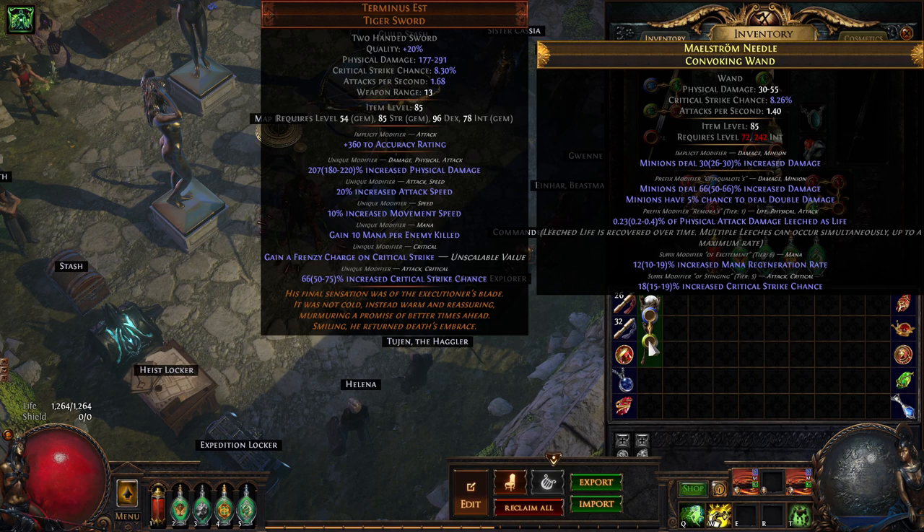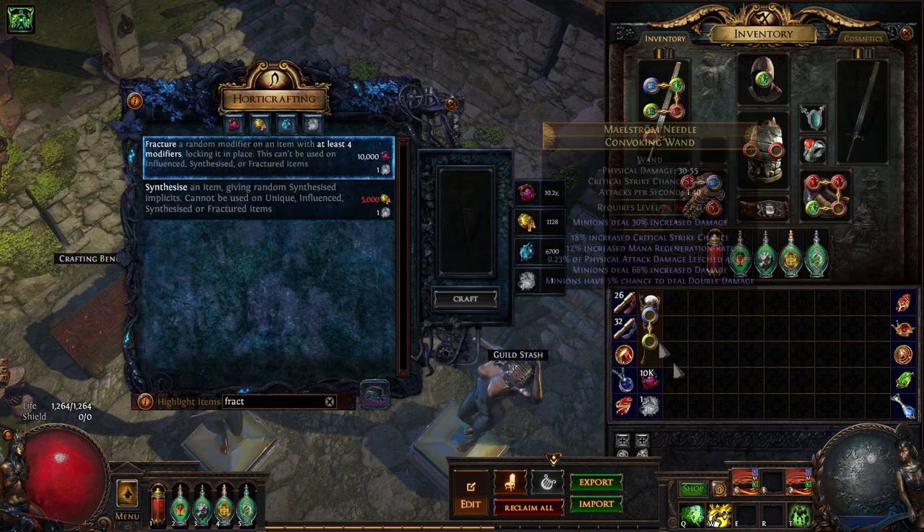Annul it down to 4 mods, then hordercraft the expensive Fractured recipe with only a 1-in-4 chance to hit the double damage.